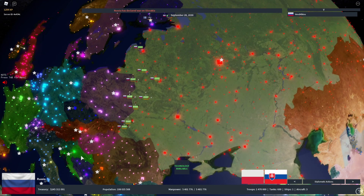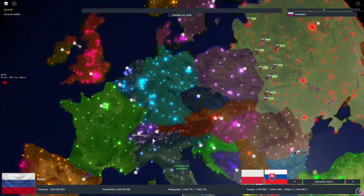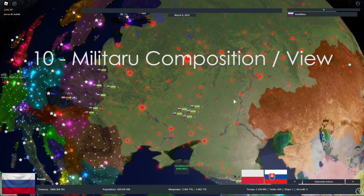Another new feature is the Ongoing Wars tab. Press S on your keyboard or go to your flag, click Military, then select Ongoing Wars. This shows all the wars currently happening around the world. For example, you can see entries like the Russian-Polish War or the Russian-Slovak War, giving you a real-time overview of global conflicts.